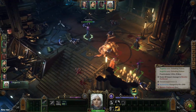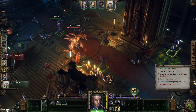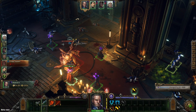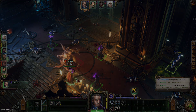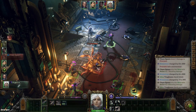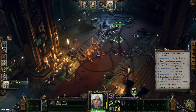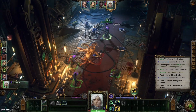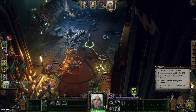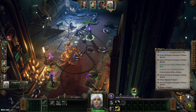And there we go — we just have the Chaos Spawn left. Now we can wail on him and it's going to be an easy kill. With her, we're going to have her use that, then run and gun and use it again. We've got enough for our heroic act already, so that's going to deal some big time damage to him.